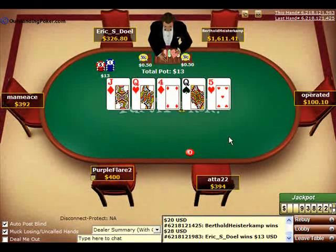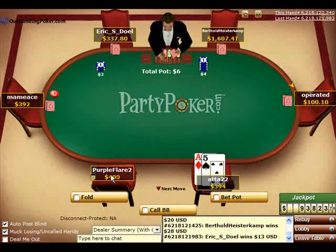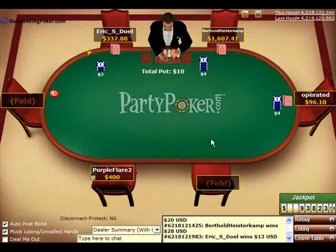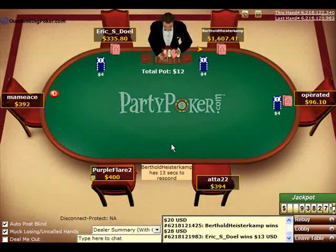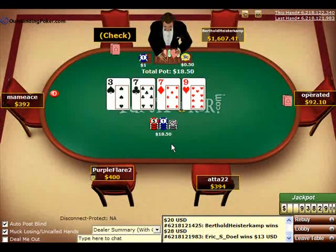Also, playing so that your opponents can't exactly put you on a narrow range of hands. That's why you don't want to play totally tight, so that your opponents are guessing as much as possible on what you could potentially have. You want to generate a loose, aggressive image so that your opponents are constantly guessing what kind of cards you have, and they'll have a tough time folding to you. You can just take advantage of that image.